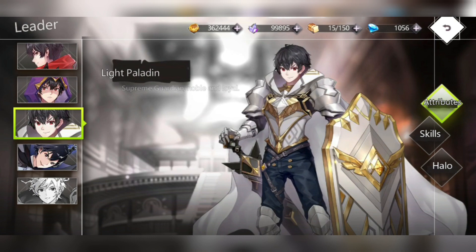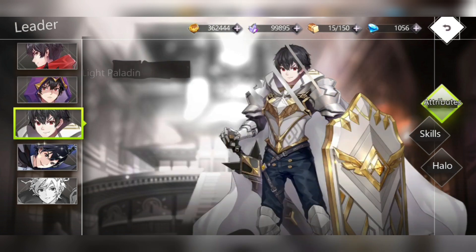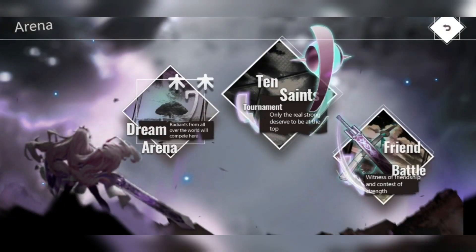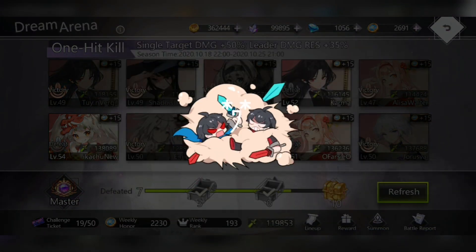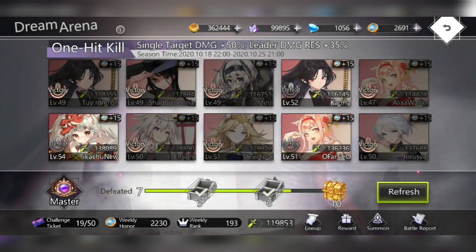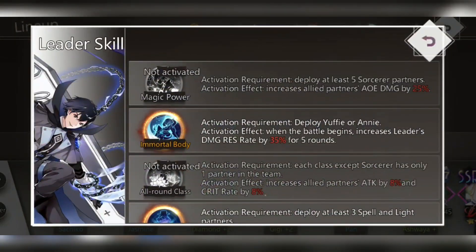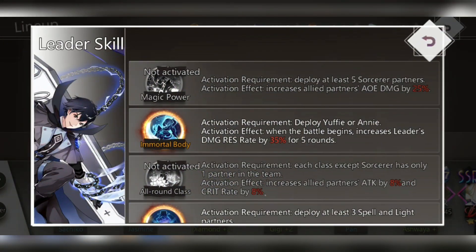Different leaders have different passives — I didn't even know this until today, and I've been playing for more than three weeks. I realized it today when I was in the arena and kept losing. I went to my lineup, pressed on my leader, and saw three glowing items. I realized the passives unlock based on what units you have.